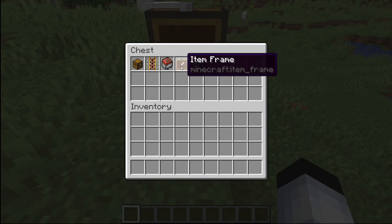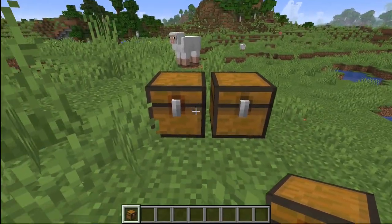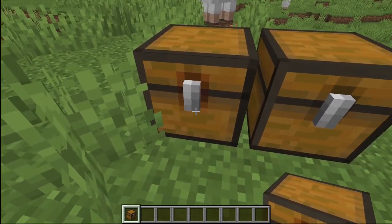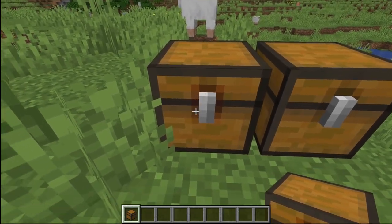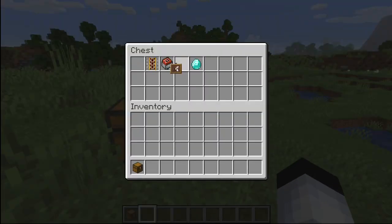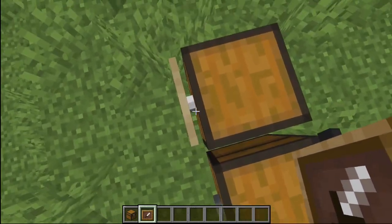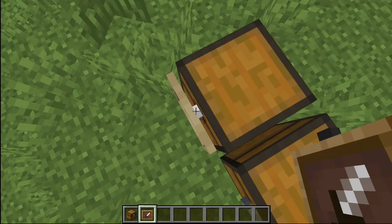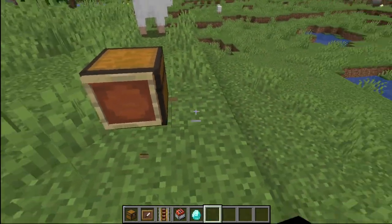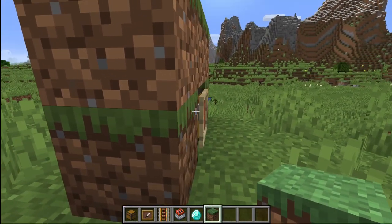And then an item frame to cover up the trap chest. Because if you look over here, there's a difference — the trap chest has this weird red redstone outline on the block here. So if you have an item frame, you can actually cover up that red mark unless the person comes up and looks right there. But that's really, really hard to see. And you can also stop that from happening by just having blocks around it, so then they won't be able to see the red mark.